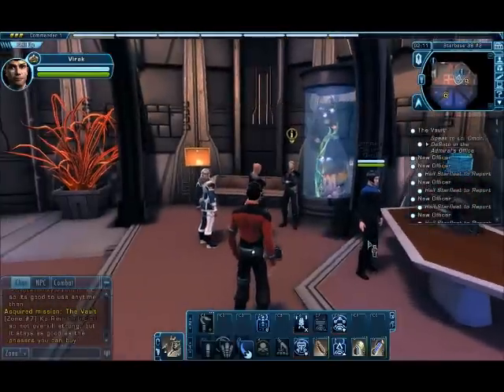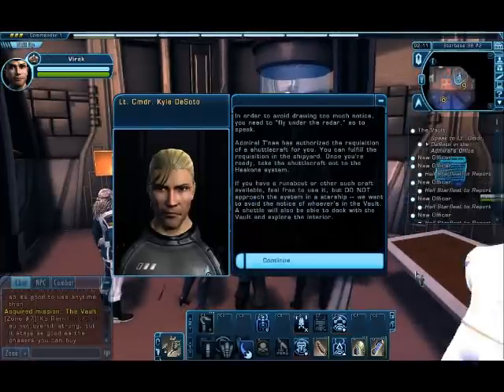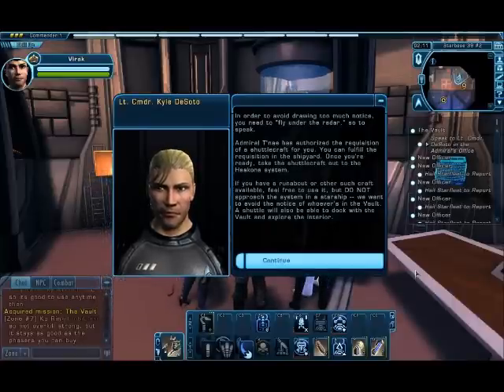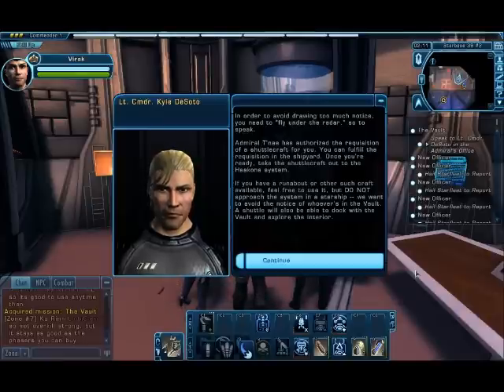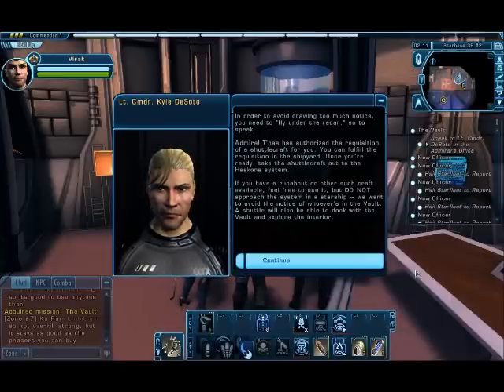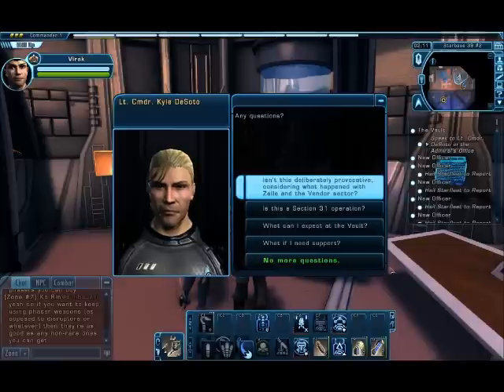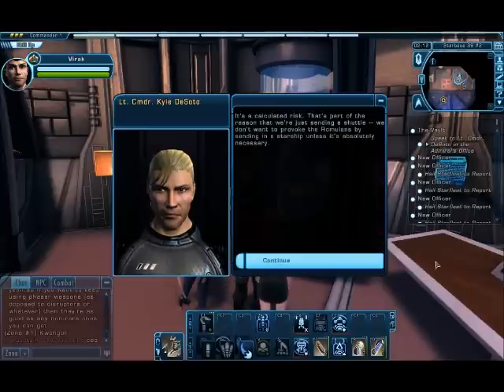Now we need to talk to Lieutenant Commander de Soto, right here. In order to avoid drawing too much notice, you need to fly under the radar, so to speak. Admiral Tade has authored the requisition of a shuttlecraft for you - you can fulfill the requisition in the shipyard. Once you're ready, take the shuttlecraft out to the Halcona system. If you have a runabout or other such craft available, feel free to use it, but do not approach the system in a starship. A shuttle will also be able to dock with the Vault and explore the interior. Isn't this what happened with Zell in the Vendor system? It's a calculated risk - that's part of the reason we're sending a shuttle. We don't want to provoke the Romulans by sending in a starship unless absolutely necessary.